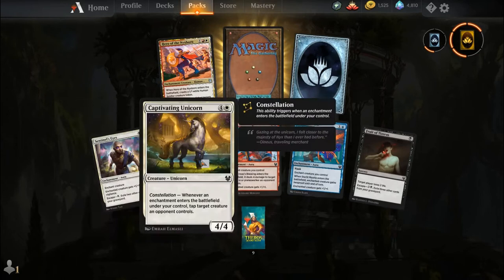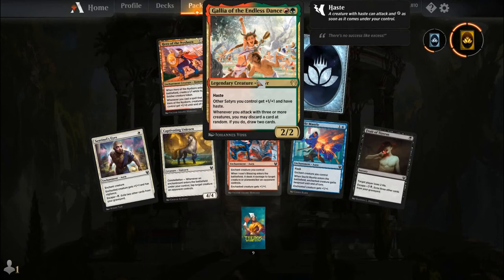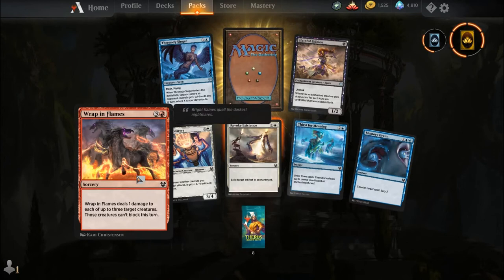Sentinel's Eyes, Captivating Unicorn, Iroas's Blessing, Starlit Mantle, Fruit of Tiserius, Hero of the Nyx Spawn, an uncommon wildcard, and our rare is Gallia of the Endless Dance. I like this art style. For a red and a green you get a legendary creature Satyr, a 2-2 with Haste. Other Satyrs you control get +1/+1 and have Haste — actually kind of relevant with the number of Satyrs in this set. Whenever you attack with three or more creatures, you may discard a card at random; if you do, draw two cards. It's because of that card I won my pre-release event.